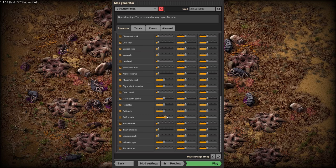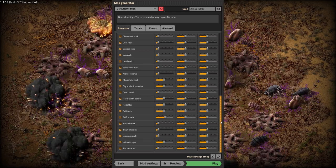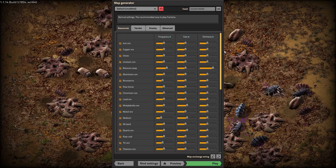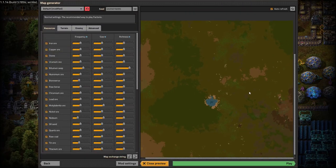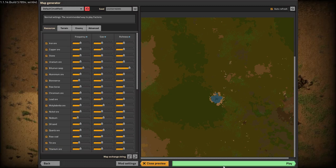Sulfur — I increased the frequency a little bit, because I always like to make sure I have some Sulfur veins. But it looks like they've removed Tar; I think that's replaced with Bitumen Seep now, so it'll be interesting to see how all those things affect gameplay. I have looked at this seed a little bit already just to make sure it has all of the ores I need within a reasonable distance. Hopefully I won't have to get trains too early and I can just use belts. Without any further ado, let's jump into the game.